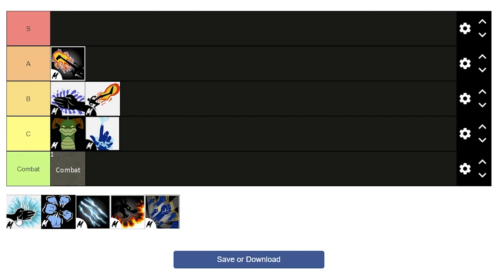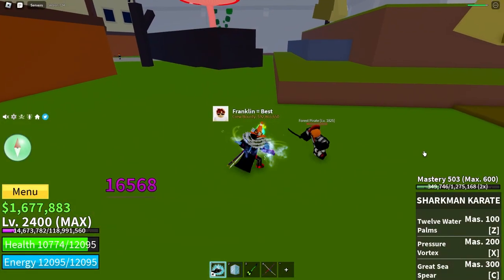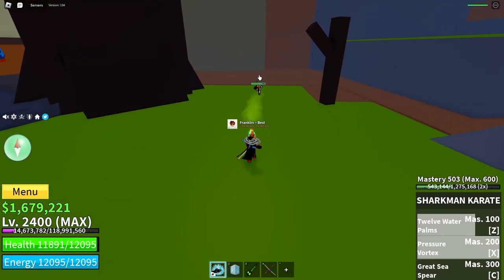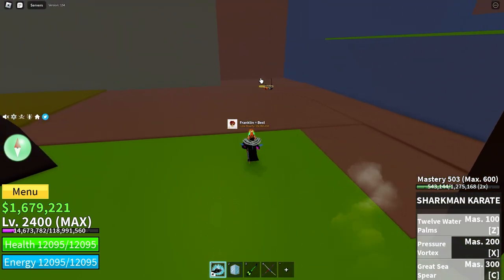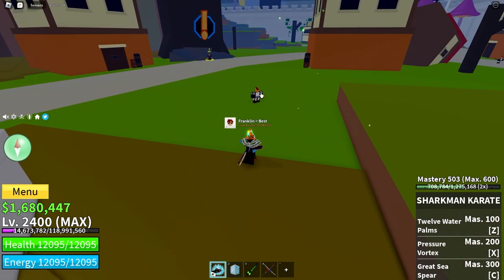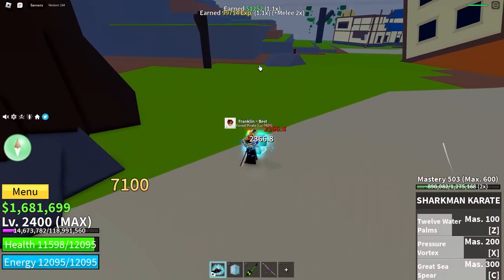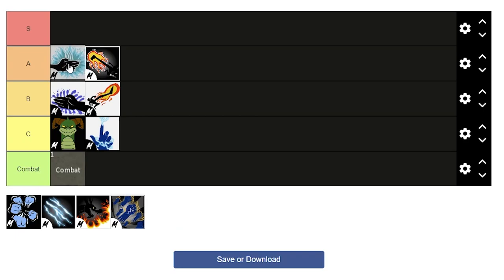Next is Sharkman Karate. Sharkman is pretty good — I've used it for quite a while for combos. The first move is a dash where you do a lot of punches while going forward. The second move is an observation-breaking projectile that's pretty fast and goes a fair distance, which is great in PvP. The third move is the Great Sea Spear, which grabs one opponent and chucks them away — very useful for combos with other things like fruits and swords. It's okay for farming, not as good as Deathstep, but I'll put it slightly above Deathstep.